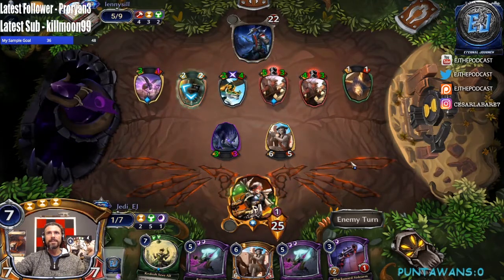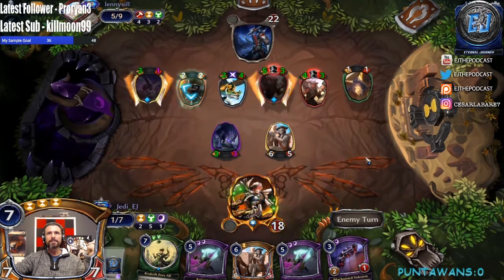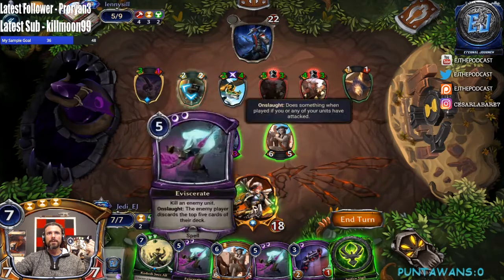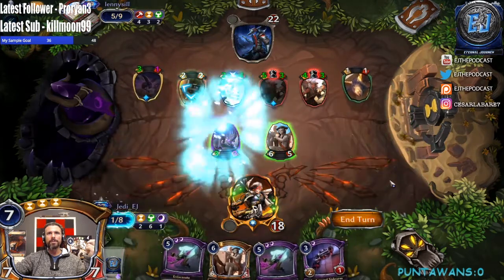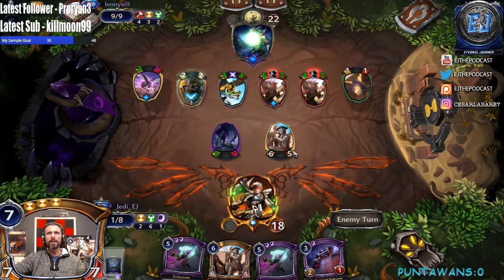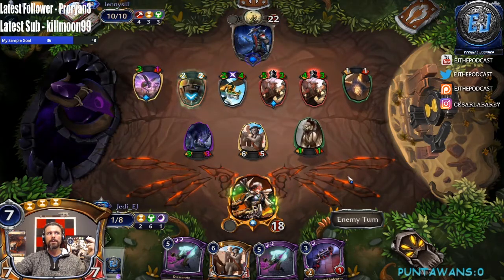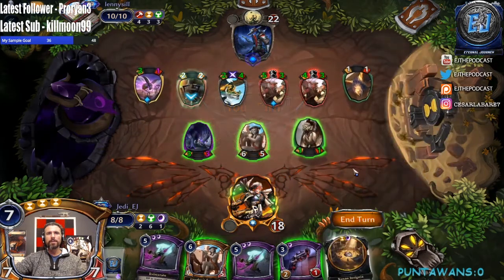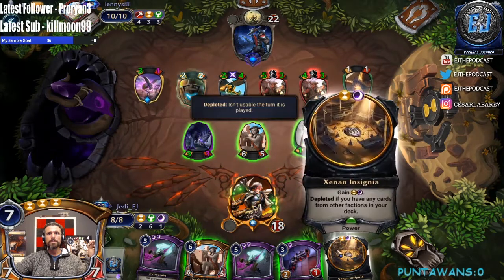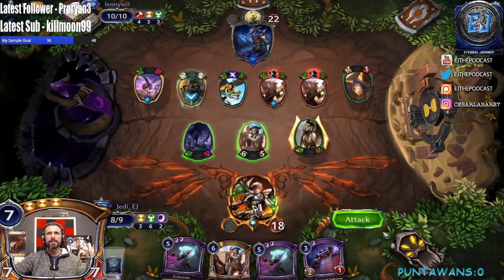All right, well — we can just Kodosh Sees All here. Send it back, now we have a 1/1 to block here, this can trade. Yeah, I think we're good now. Day two of the quarterly tournament. Now we can actually hold this till we get our Reconnaissance. All right, let's start turning the corner. We're gonna hold this for something that's relevant.